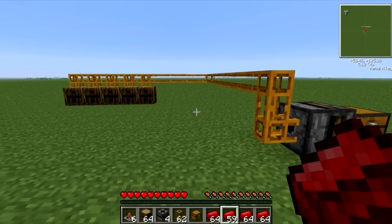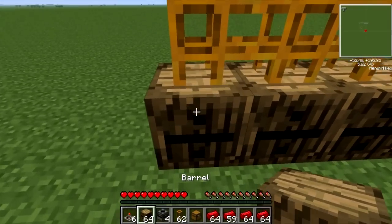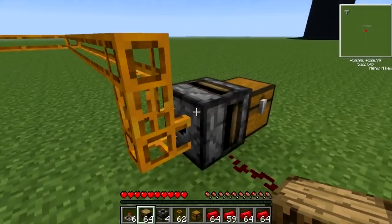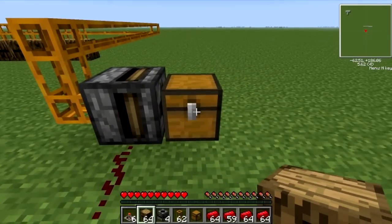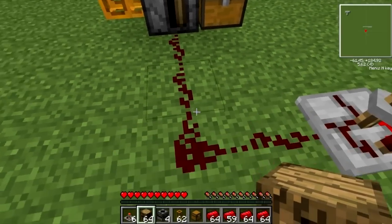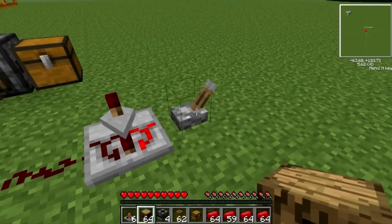So how do we get this to work? We lay our barrel down where you want it, put the pneumatic tube on the top, and run it all the way over to wherever you want to load your items into. For that you need a chest and a transposer. To get the transposer to work, you need to have it hooked to a timer.